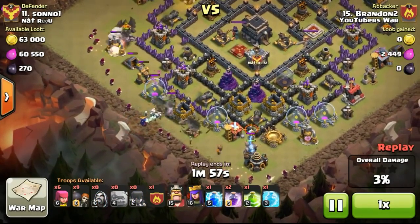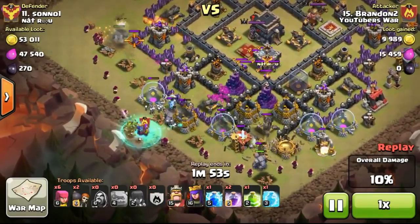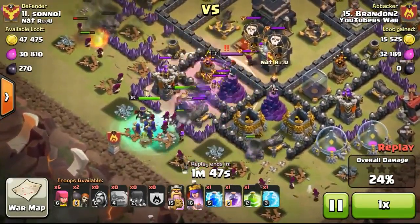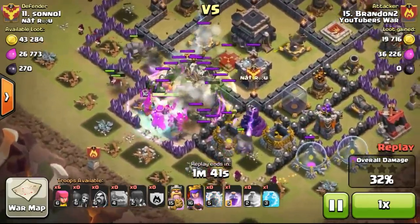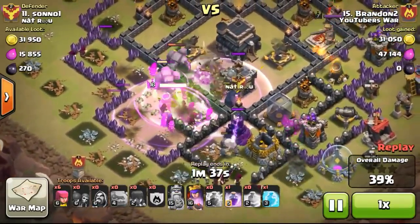So as you can see, I'm using GoWiWipe to attack this base. It's a Town Hall 9 and I'm using 19 wizards with 3 golems and a CC containing a backup, dropping my king and queen — level 15 king and queen.